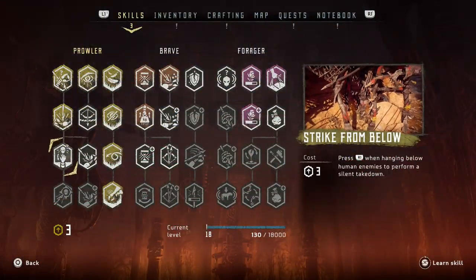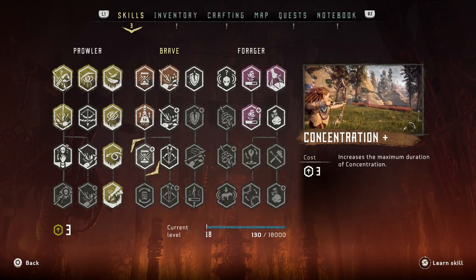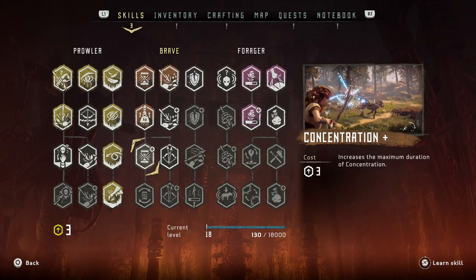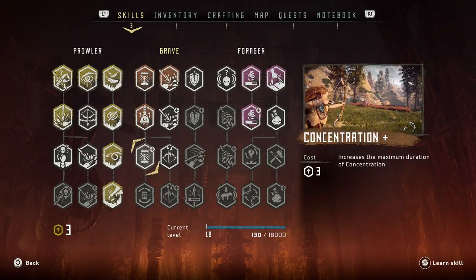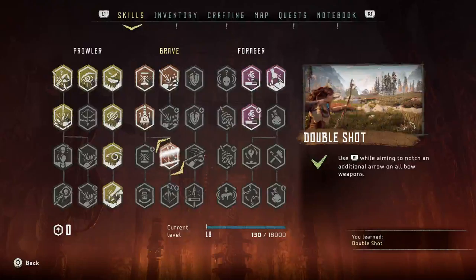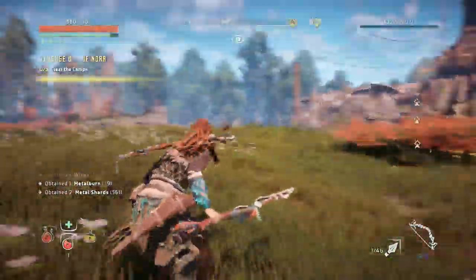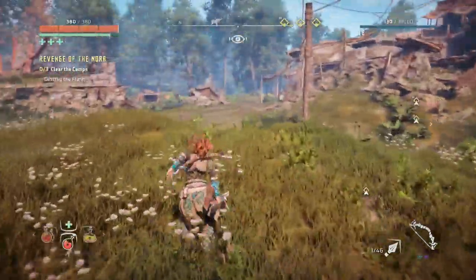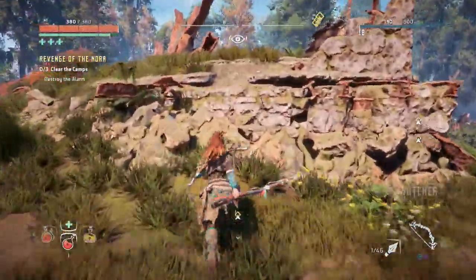We want to get a new skill. We're either going to take notching an additional arrow or increasing concentration duration — they are both really good. We're going to see how double shot goes, because I feel like that will double our damage if we want it to, and that's a lot. These guys are here to help us clear this out.